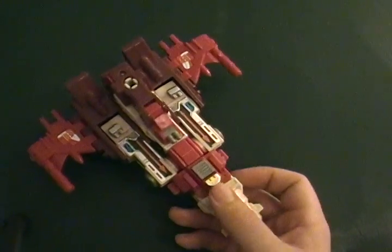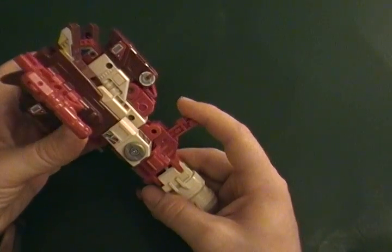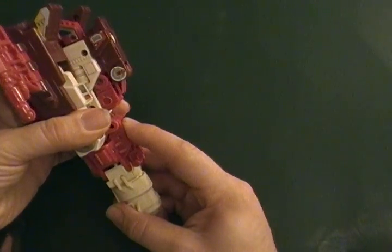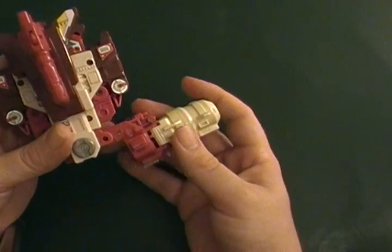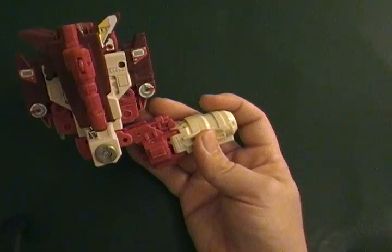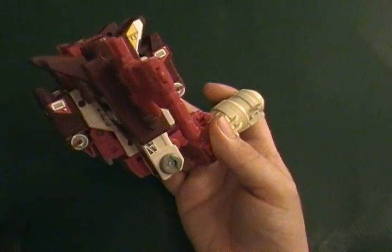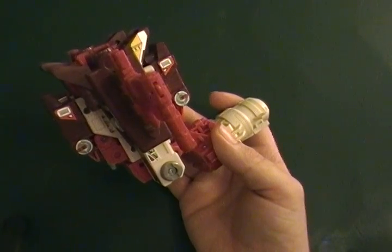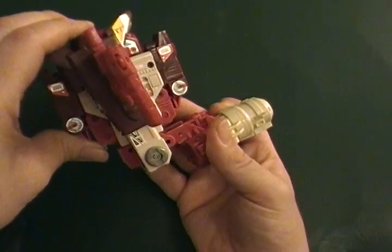Anyhow, transformation is as follows. Raise the landing gear there and rotate this 45 degrees — it just unclips. The mode we're going to first is going to be the robot mode, which is the easiest to get to. The other one requires a little bit of accessory add-on to accomplish. So we're going to skip that for the moment.